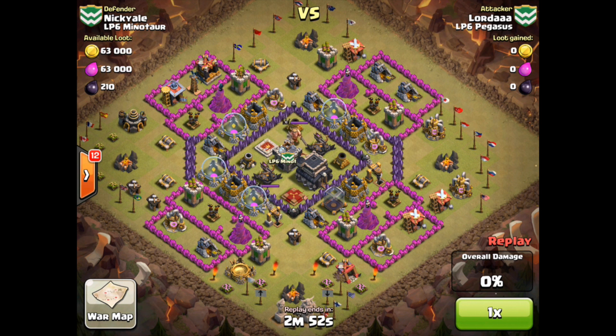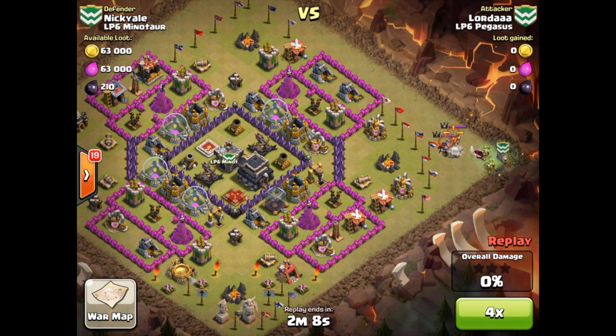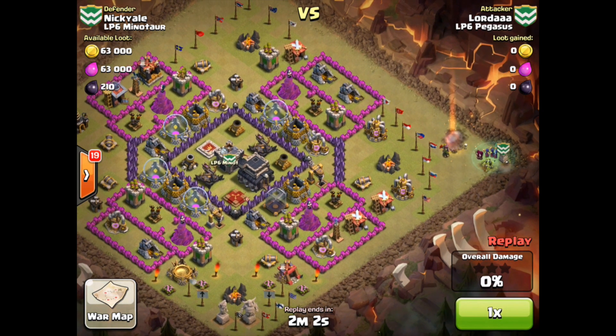This is cool because you've got a town hall 9 base with a very familiar-looking town hall 10 setup. I've seen this base layout many many times at town hall 10. It can be a little bit difficult to get through because you've got those outer boxes that pull units to the side rather than heading them towards the town hall. You've got to be really careful about clearing all those surrounding structures. Lord AAA has started by luring the heroes out, very effectively bringing the royals out for execution at the far right side of the base.